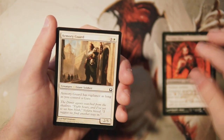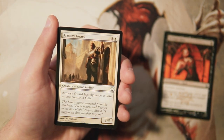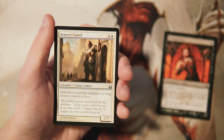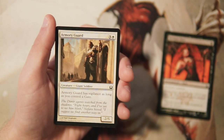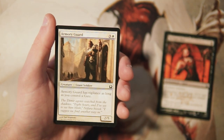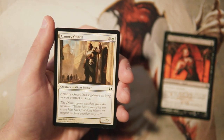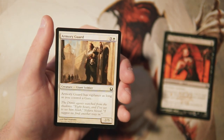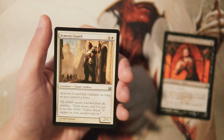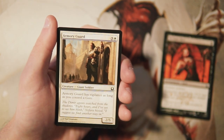Armory Guard is a two-five for three and a white with vigilance as long as you control a gate. Gates are very prevalent in this set — I believe there are five of them — and they're easy to pick up mid-to-late pack. Cards like this get a buff from having a gate out, but a two-five for four even with vigilance just doesn't seem all that good to me, so I would probably pass it.